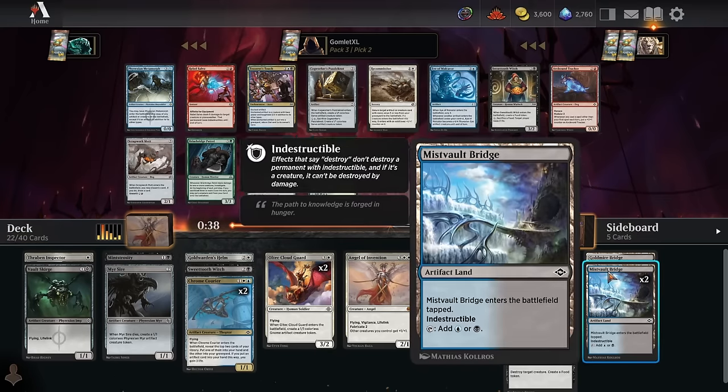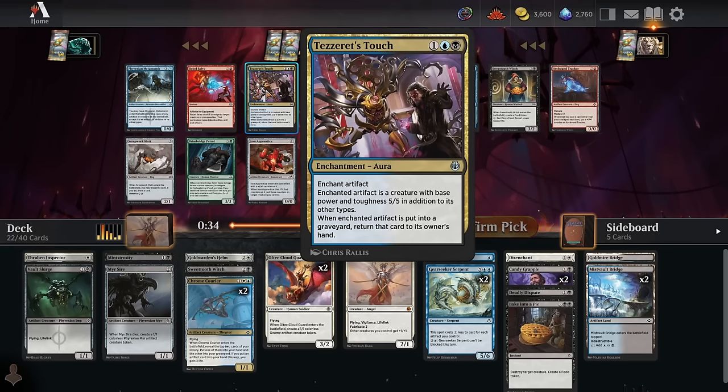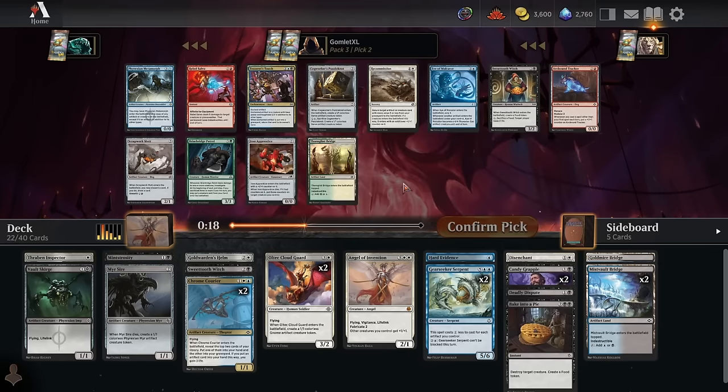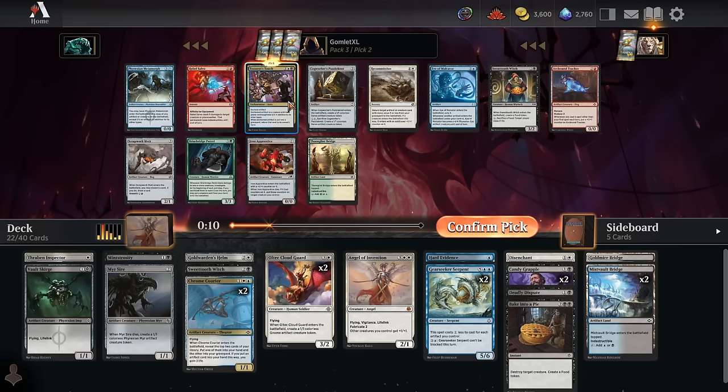If your opponent has bounce spells or exile they can deal with it, but if they're green, red, or black with damage-based removal or destroy-target-creature removal, you now just have an indestructible 5-5 if you put it on one of these lands. That's a pretty sick combo for how our deck's looking, so we'll take that — sadly over a Phyrexian Metamorph, which is a really fun cool clone, but the Tezzeret's Touch plus indestructible land combo is pretty brutal.